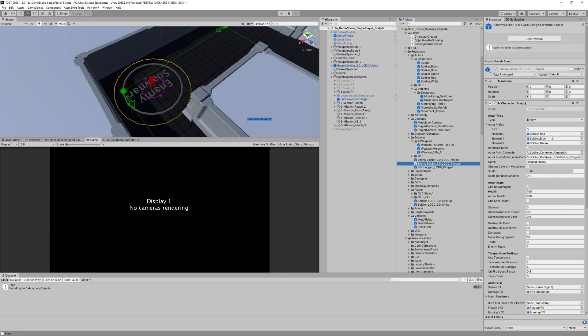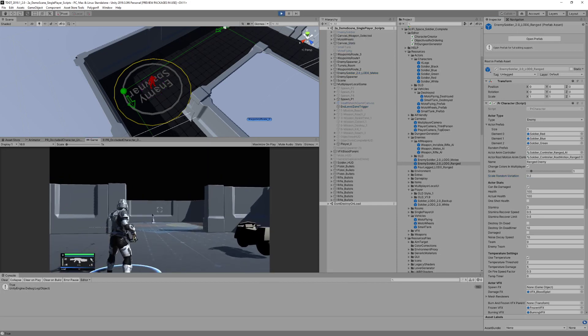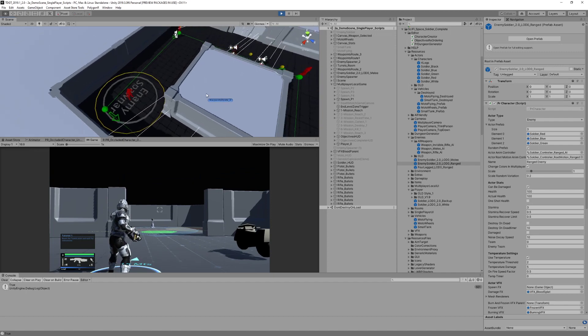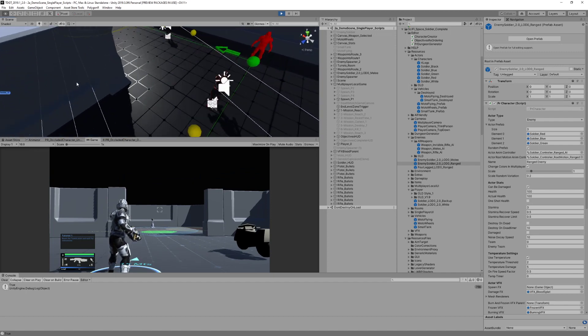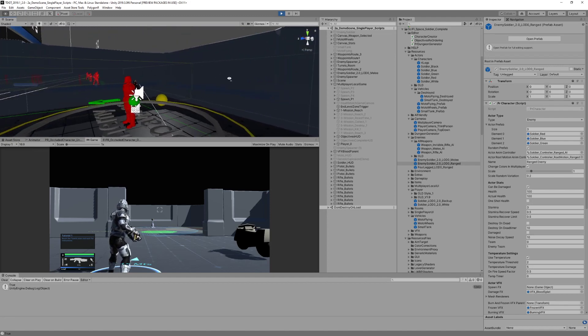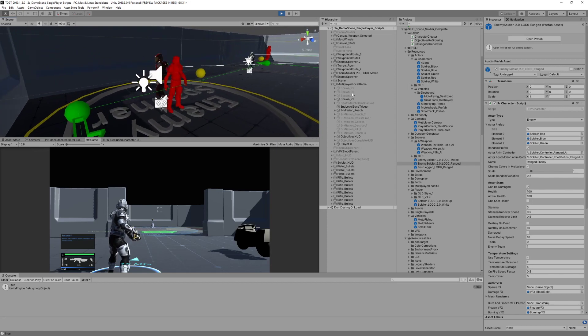We can choose to have three different soldiers, and not only that, we can choose the scale of these characters and the random scale for each one. So I can do this, and when I hit play, these three characters are going to be different when they spawn. We have three different characters with different colors or different prefabs.